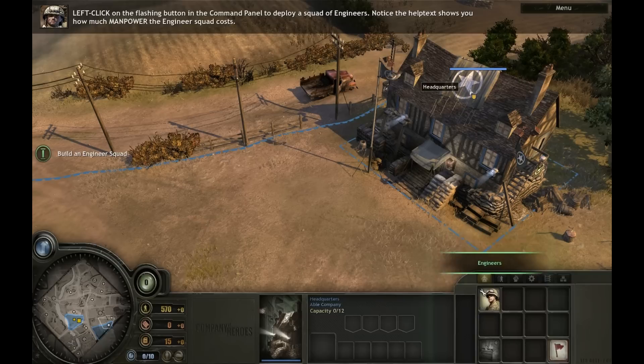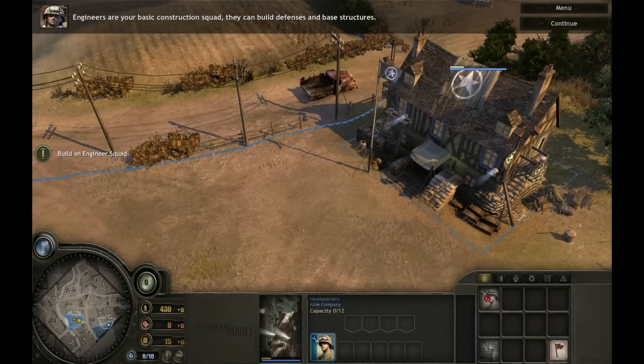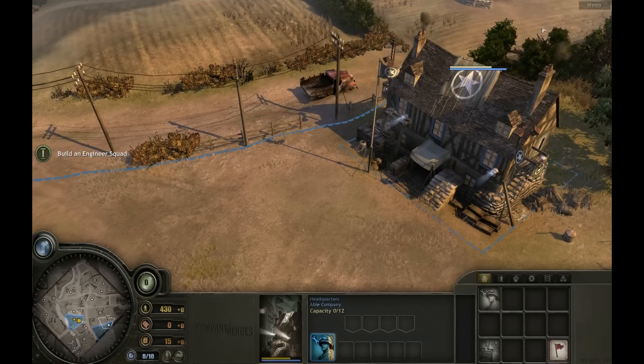To deploy an engineer squad, select the HQ now. Left-click on the flashing button in the command panel to deploy a squad of engineers. Notice the help text shows you how much manpower the engineer squad costs. Engineers are your basic construction squad. They can build defenses and base structures.